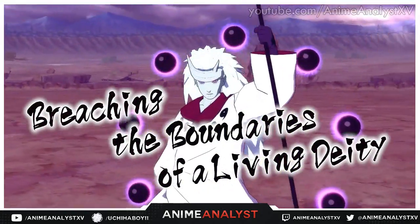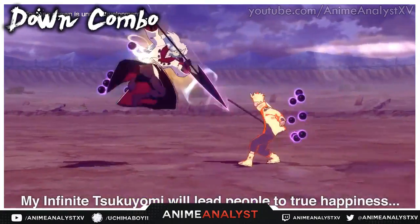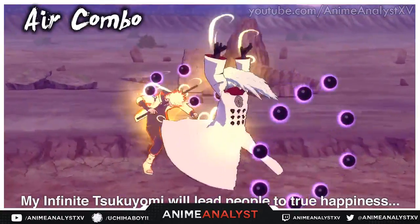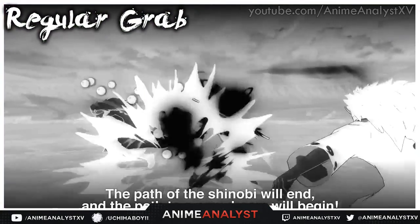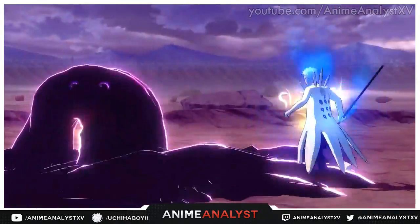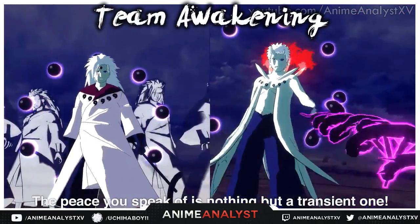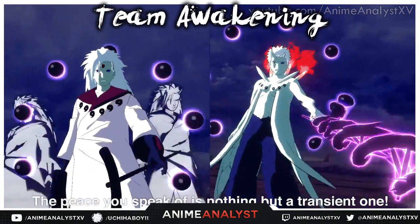Madara is shown breaching the boundaries of a living deity. Madara is shown doing combos — this is Madara's down combo. Madara armor break, air combo using Sage Art Storm Release down to the ground. In this clip, Madara is shown with his invisible Limbo shadow clone — this is his grab. Naruto getting tag-teamed by Madara and Obito, Obito armor break, then we get a dual awakening — a team awakening — from Madara and Obito.